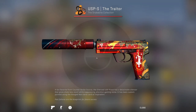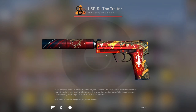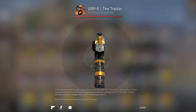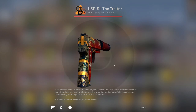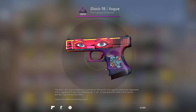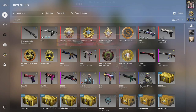For the pistols, on the CT side I have the USP-S Traitor — it's a pretty nice USP. I might be leveling up to the USP-S Print Stream soon but it's quite pricey, around 60 pounds. On the T-side, I have the Glock-18 Vogue, which is all right. I am thinking about getting the Glock-18 Franklin — we'll see what I go for in the next inventory update.